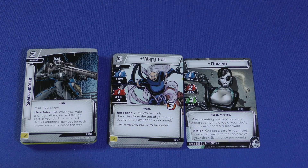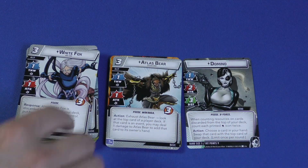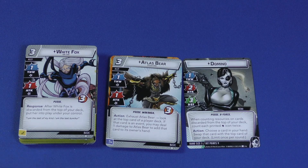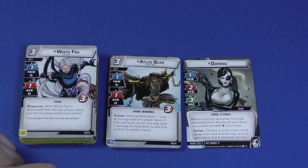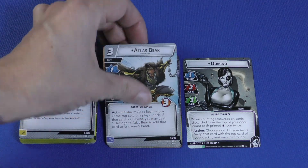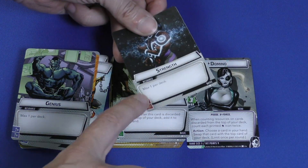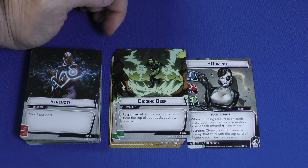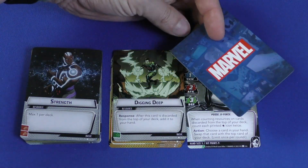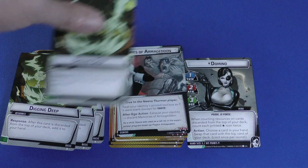White Fox is another Posse character — a two-cost ally with one thwart and one attack. After White Fox is discarded from the top of your deck, put her into play under your control, letting you cheat her in by placing her on top with Domino's ability. Atlas Bear is a three-cost ally with one thwart and one attack — exhaust to look at the top card of a player's deck; if it's an event, you may deal one damage to Atlas Bear to add that card to your hand. There are four Posse characters total counting Domino. The Posse is a two-cost event, max one per deck — play only if you control at least three characters with the Posse trait; it heals one damage from each of them and readies them. Digging Deep is a resource card — after it's discarded from the top of your deck, add it to your hand, giving you more cards to play.